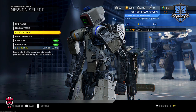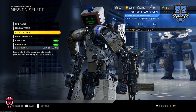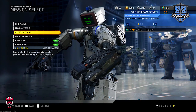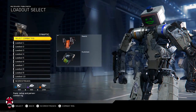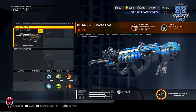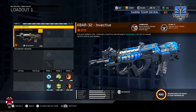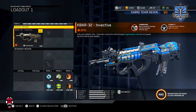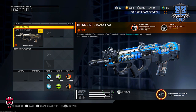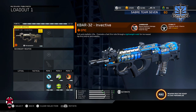What is up YouTube, Fury here bringing a brand new video. Today we're doing another episode of Road to Black Sky — episode two. We're going to be getting the K-Bar Invective, or just the K-Bar in general, gold. We have another 50 no-attachment challenge to go for. There are a lot of them I have — the Wreck is one I don't have the headshots done for.